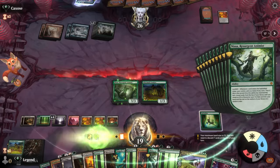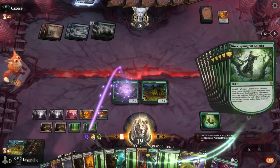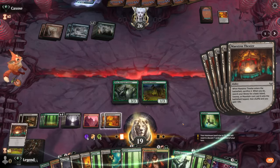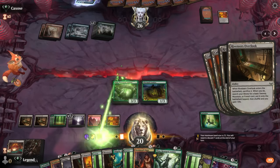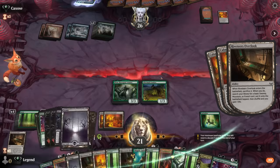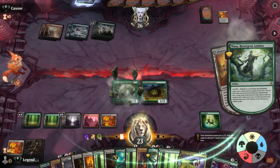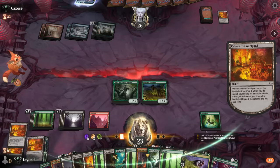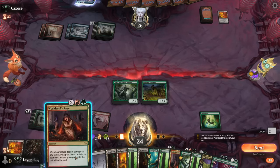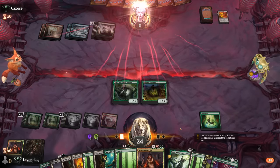This highlights the advantage of the Jund build versus the Temur build — we're better set up to combo off in one turn. We're running out of basics in our deck. Double-tap to float all our mana — and this should be enough to cast a lethal World Soul's Rage for 26. Awesome, on to the next one.